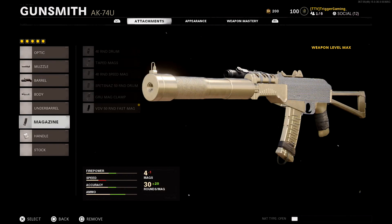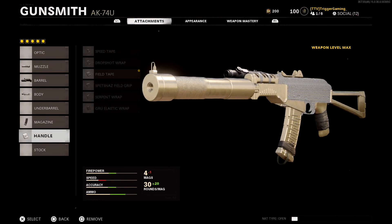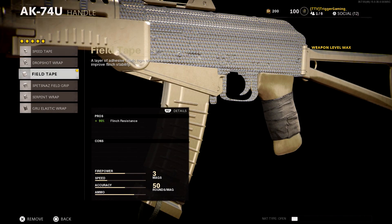For the mag you are going to want the biggest ammo capacity. For the AK-74u it is the 50-round mag, because when you're hip-firing you are going to miss a few bullets, and if you are trying to kill more than one person you need as many bullets as you can. The final attachment I recommend is the Field Tape handle. This helps with flinch resistance so if someone is trying to shoot you as you are going for your point blank, you are going to land all them bullets on your target.